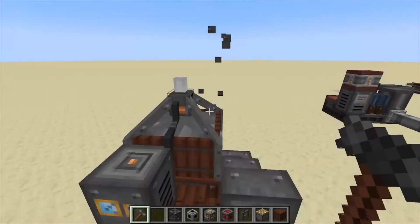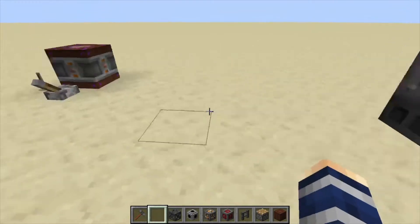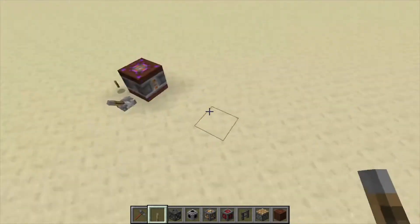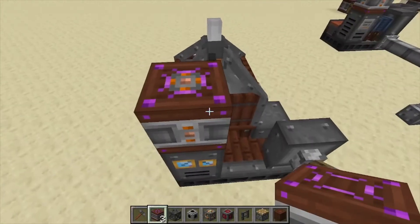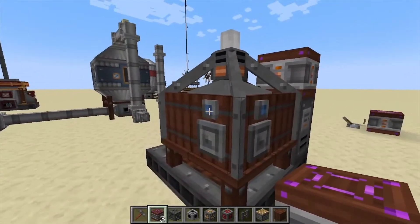Then grab your Immersive Engineering hammer, click the center barrel, and that's going to put your machine together. You can control this with redstone here using a lever to turn your machine on and off. It is powered from this little top square right here with the orange on it, so place down your energy source there.